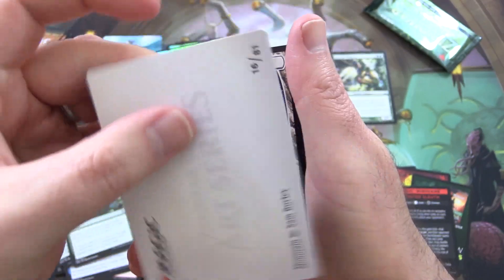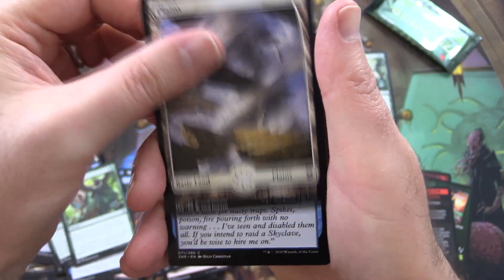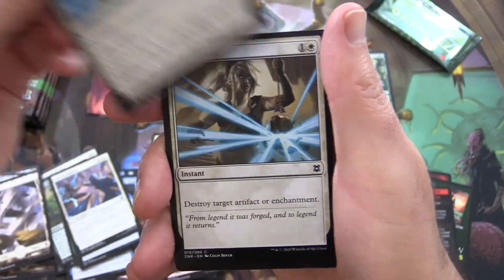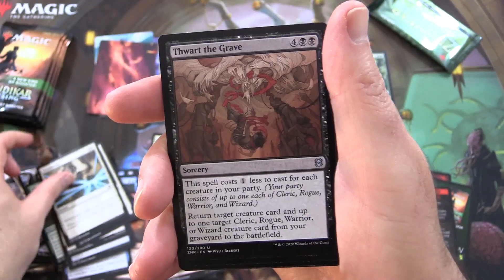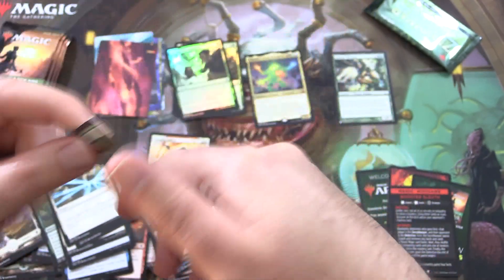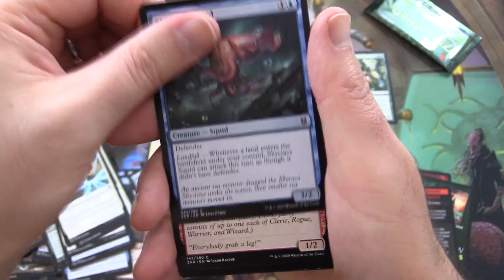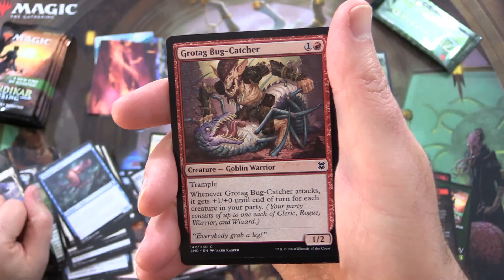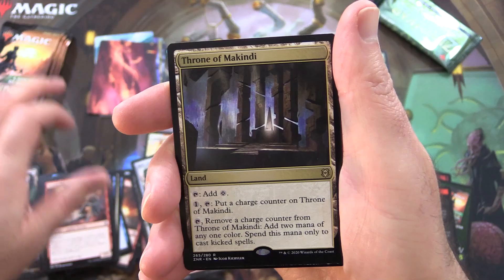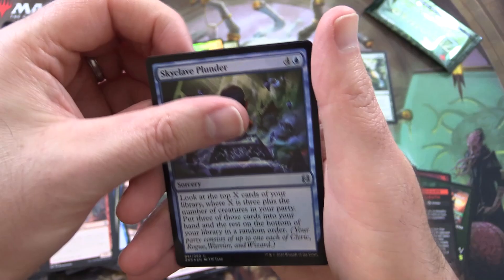What on earth? Is this a mountain? It is a mountain indeed. We have a full art Plains. Negate. And here is Binding Pressure Point. Disenchant. Thwart the Grave for the uncommons. Relic Amulet. Kazuul's Fury with the Kazuul's Cliffs on the other side. Skyclave Squid. Grotag Bug-Catcher — Creature, Goblin Warrior. Yes, there are goblins in this set — it is incredible. Throne of Makindi for the rare. We have got foil Skyclave Plunder.